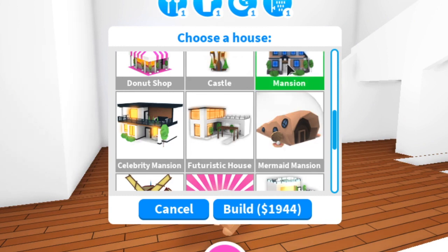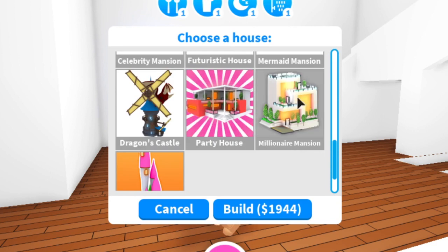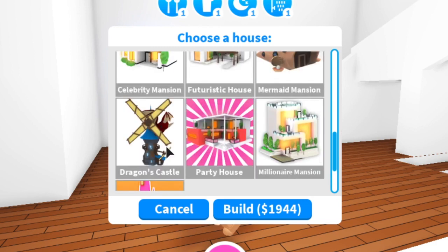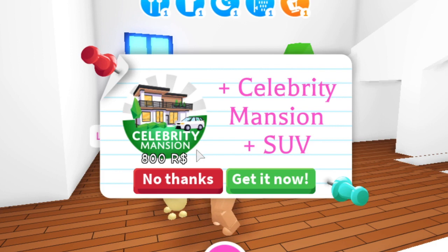I wish you could press on them and see the insides, like the layouts. The one that I have is this one right here. I think this other one is a little bit bigger, and then this one's huge — it's like a three story house — and then you have like the ruler's castle, that's crazy. So this is the one that I have, the celebrity mansion. This one comes with the celebrity mansion and an SUV, which is really great as a family car, and this was just 800 Robux.